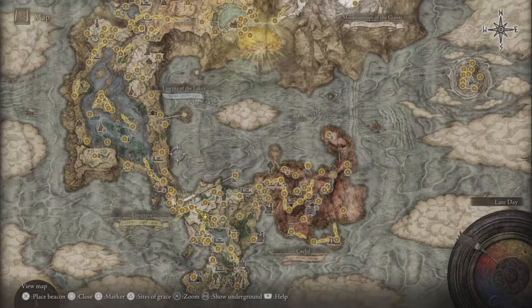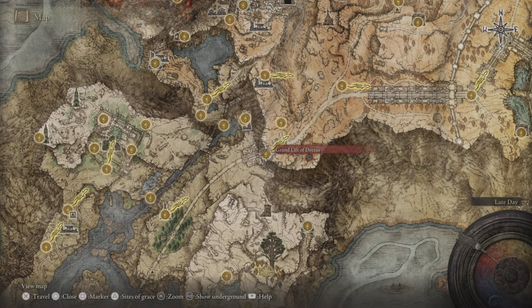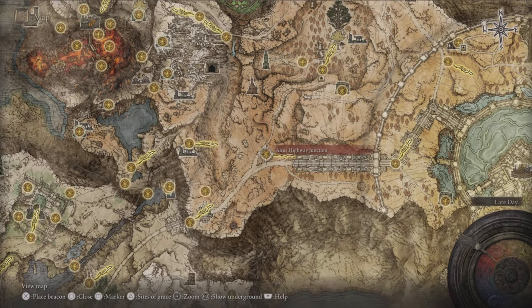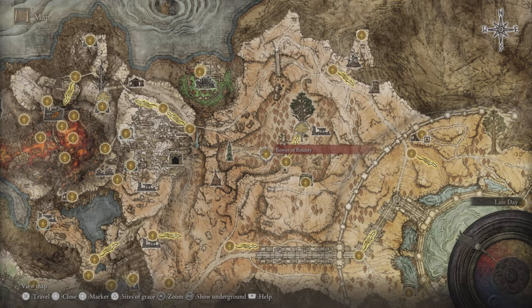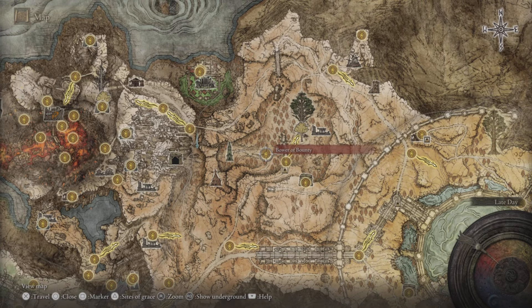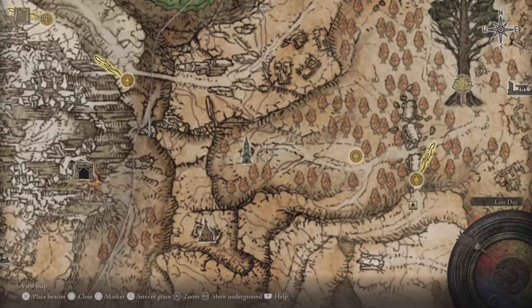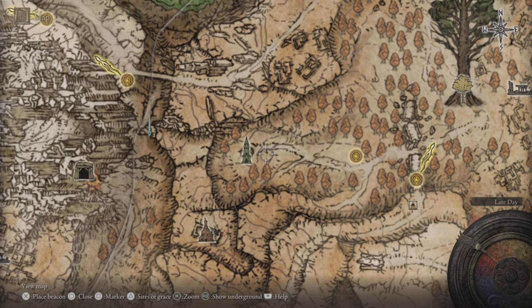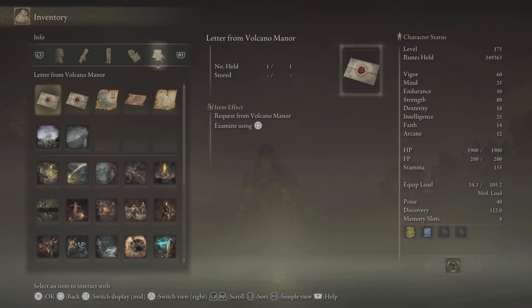For the Unseen Form, we'll take the Grand Lift of Dectus as our waypoint or landmark. We start off from here and then you make your way out to the Highway Junction and then to the Bower of Bounty, coming through the forest spanning Great Bridge. And you've got to reach the Mirage Rise. Over here you shall interact with a statue and then you shall receive a map.